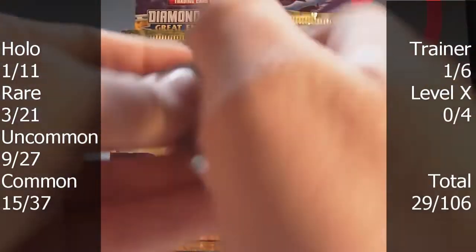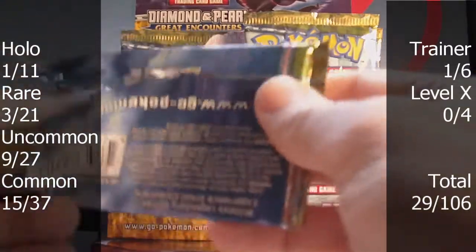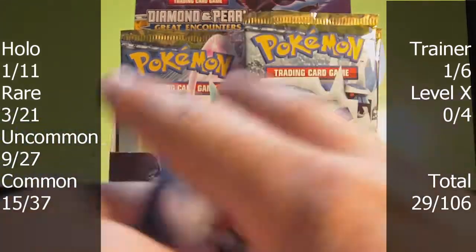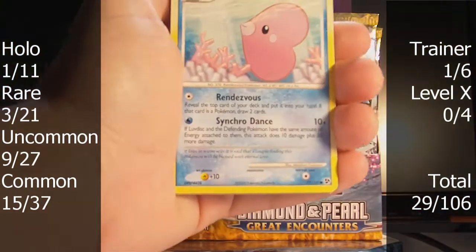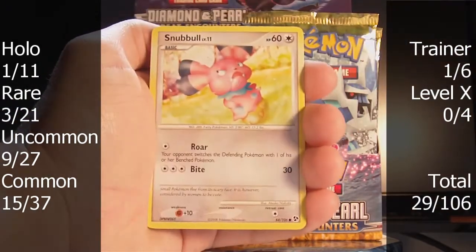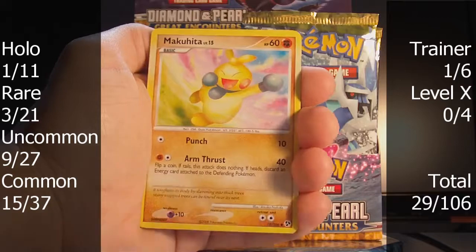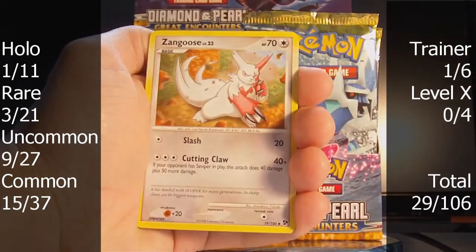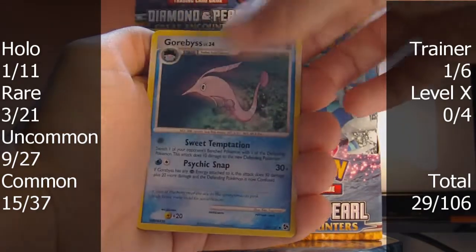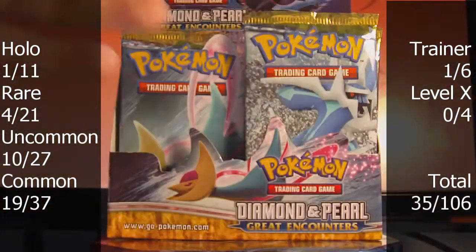Pack four with Darkrai. It's nice to open packs that are easy to open. The last packs I opened were the Emerging Powers pre-release packs, and those packs are just awful to open. Luvdisc, Snubbull, Torchic, Treecko, Makuhita, Arbok, Zangoose, Gorbys — I always forget this Pokémon exists, probably because I never played the third generation games. The reverse is Leftovers, and the rare is a Latios.